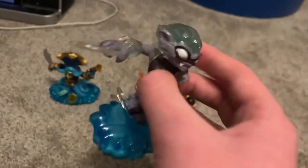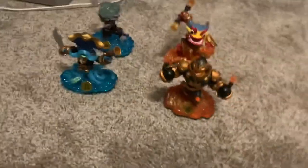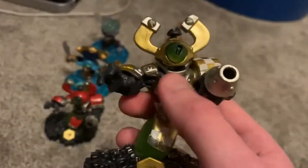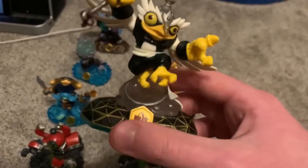We've also got Freeze Blade — who is also broken, long story — and Fire Kraken, who actually has a smaller top for whatever reason. We've also got Magnet Charge, the best Swapper of them all — fight me — and since I am a Magnet Charge lover, we've also got Nitro Magnet Charge, the gold version. We've also got Trap Shadow, who's pretty cool, and Enchanted Hoot Loop — the enchanted version, not the regular — and finally Gorilla-Gorilla.